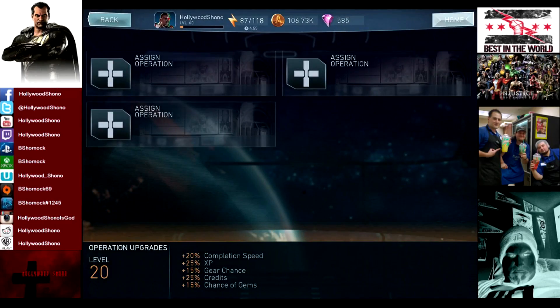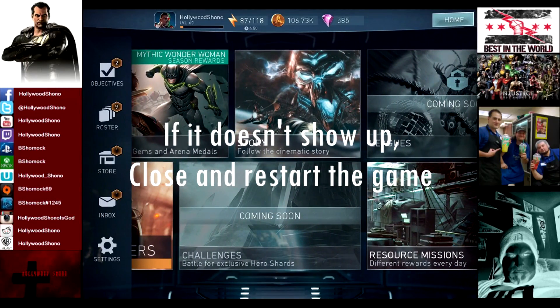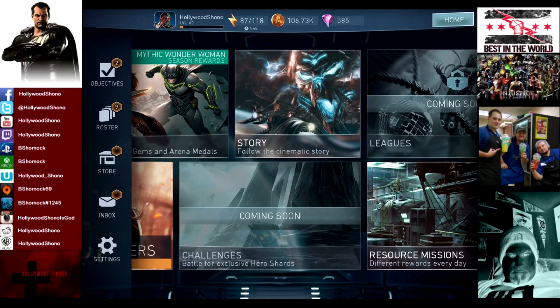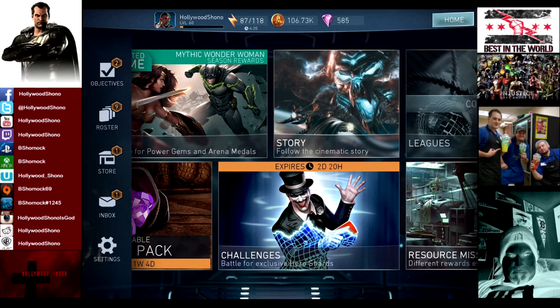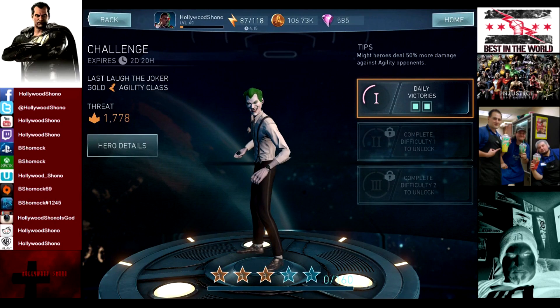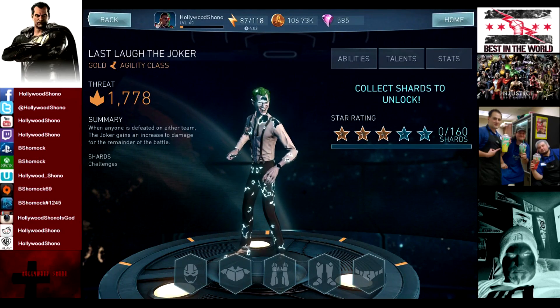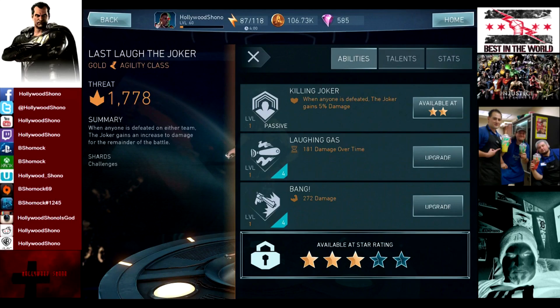We get low XP. As you can see, the challenge is coming soon — you have to restart your device if you haven't and it'll come right back up. The Last Laugh Joker challenge is active as of about three hours ago. It is a little bit later than usual; I don't know why the challenge was late. The Last Laugh Joker hero detail: when anyone is defeated on either team, the Joker gains an increase of damage for the remainder of the battle. At one star it's five percent damage and I assume at five stars it is 25 percent damage.